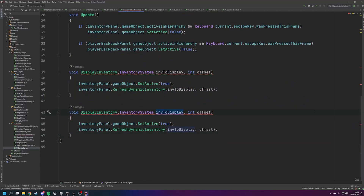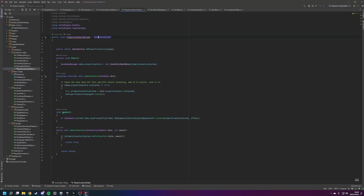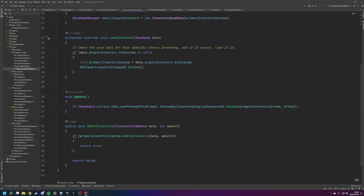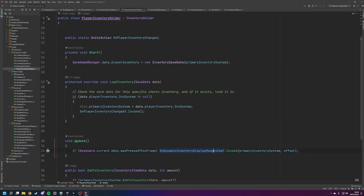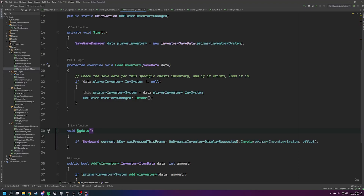Instead of doing that, let's duplicate this method - Ctrl+C, Ctrl+V - and name it 'display player inventory'. On our player inventory holder script we've got: if the B key was pressed this frame, fire on dynamic inventory display requested and invoke the primary inventory system passing in the offset. Note: the version I'm working with here is from episode 11. If you're jumping in from episode 9, I'm not sure exactly when I implemented this offset - it may have been in a later video - but you should be able to follow along.